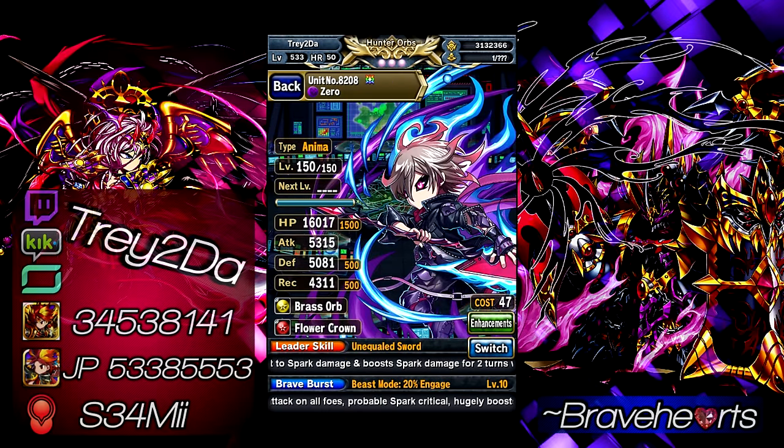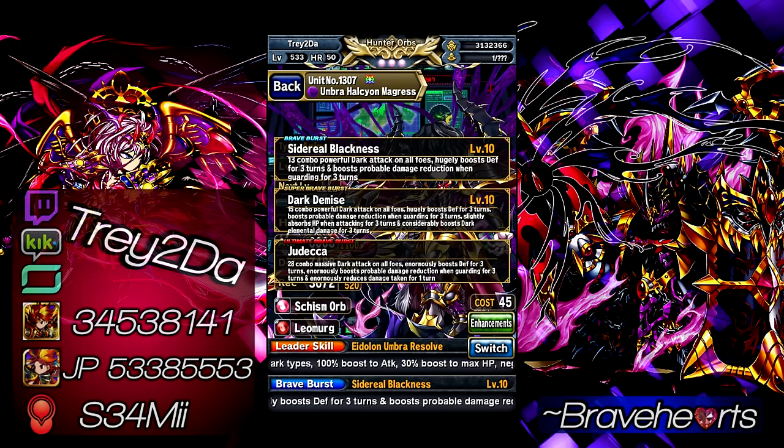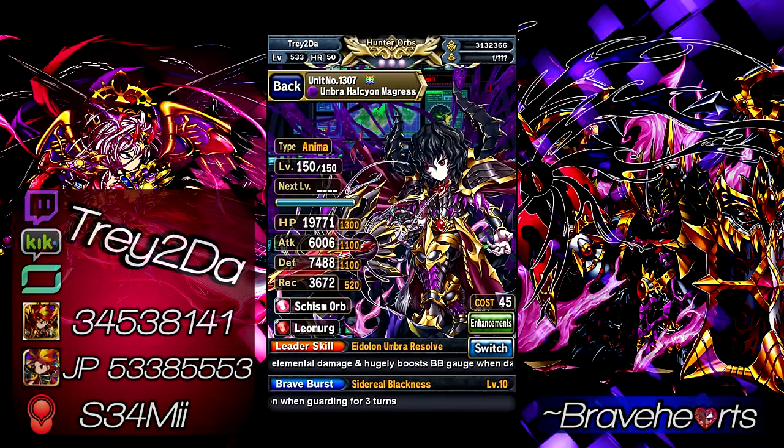Next unit is Magrus, which you can interchange with Krantz or even Juno-Seto — whatever mitigating unit you have that gives 2 turns of mitigation. I use Magrus not only for the 2-turn mitigation but also for the boost to dark elemental damage. I have both Magrus and Zero as dark units getting increased damage from that, but mainly it's for 2 turns of mitigation — whatever unit you have that does that, just slot them in.